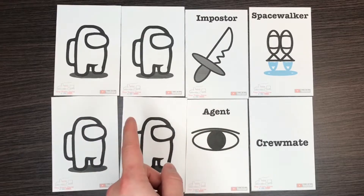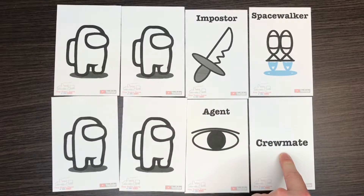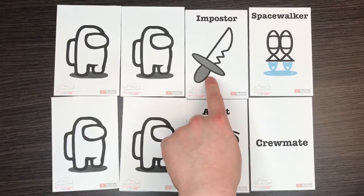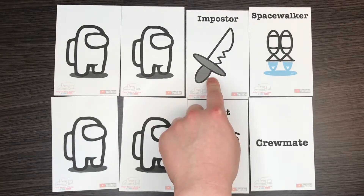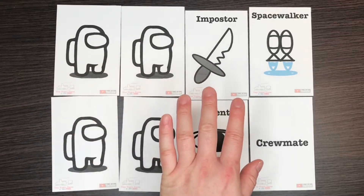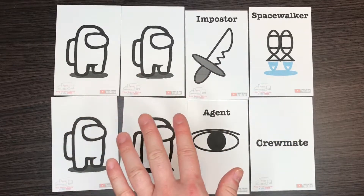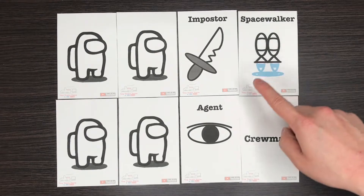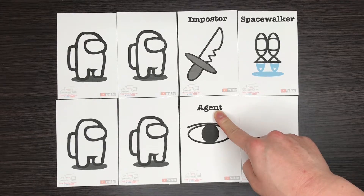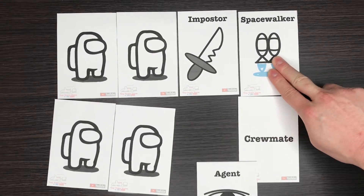The aim of this card game is pretty similar to the game app. There is a function card called Crewmate — people who get the crewmate card have to figure out who the imposter is and eject him to outer space. The person who gets the imposter card has to lie, confuse, or sabotage crewmates to stay alive, and must get rid of all but one crewmate to win. There are two more function cards: the Space Walker and the Agent. For now let's keep the game simple and suitable for five players only, substituting those two cards with crewmate cards.